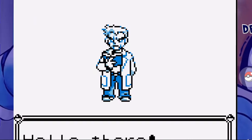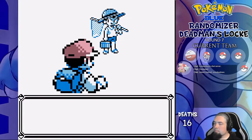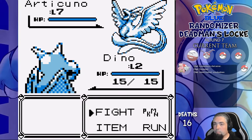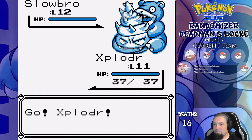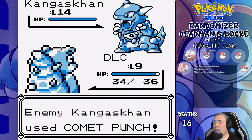Round 7 — Wartortle, Exeggutor, and Slowbro are our starter choices, and we go with DLC the Slowbro. We catch Exploder the Electrode on Route 1, and Dino the Aerodactyl to the left of Viridian. We challenge Brock with DLC and Exploder this time — weirdly enough, he leads with his own Slowbro. Exploder handles it with Sonic Boom spam while going to low health, Kangaskhan is second, and Comet Punch hits 5 times to kill DLC instantly.